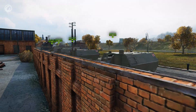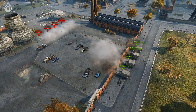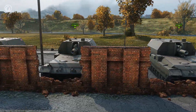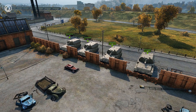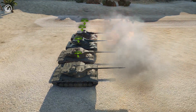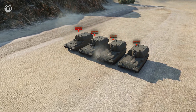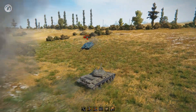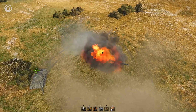Let's make the task more complicated. We'll put the targets behind cover and repeat the experiment. The result is a bit different: the HE shell dealt only splash damage, and the HEAT shell got stuck in the fence. Now we'll remove the obstacles and take the target a bit further away. The guns fire and the result is different again. Different shell types are best for firing at the same target in different situations.